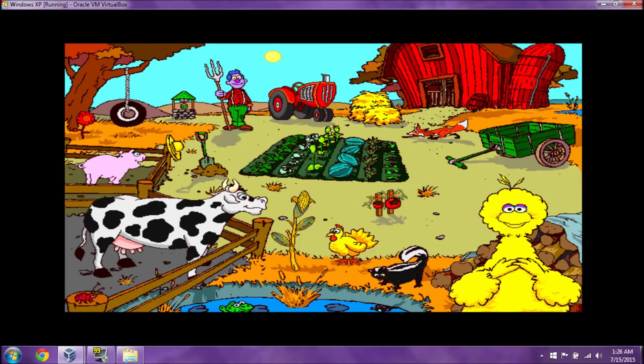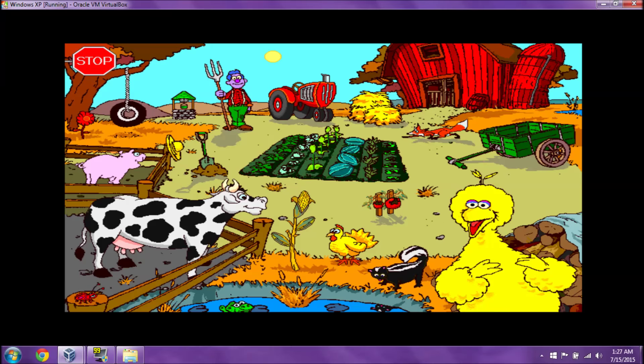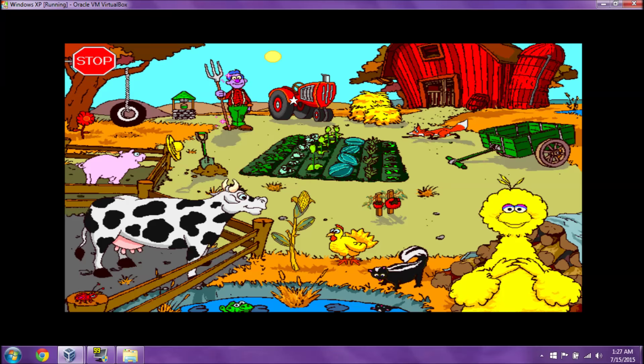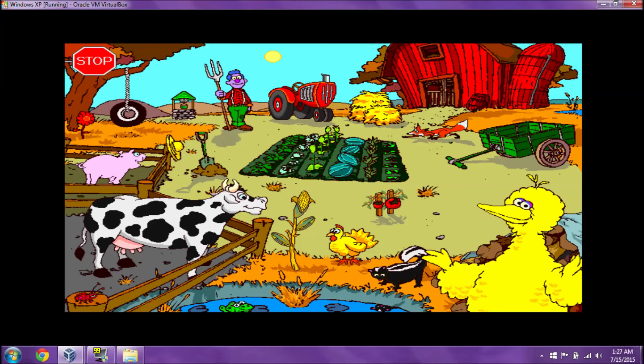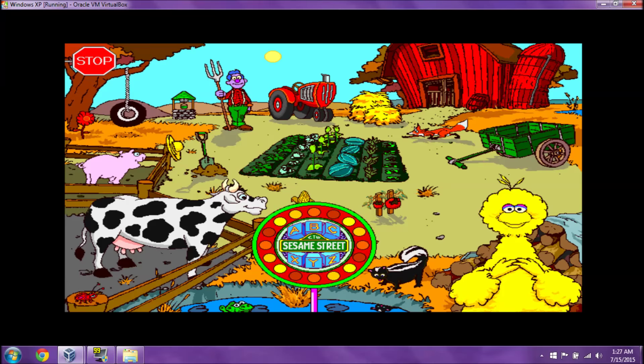Let's play my game! Can you find the farmer? Hooray! That's a farmer! Now find something that starts with the sound B. Terrific! Barn starts with the sound B. This is the last one — find something that starts with the letter F. You got it! Farmer starts with the letter F.